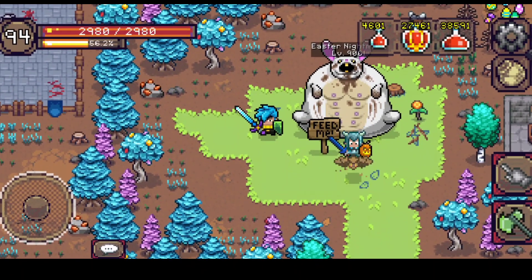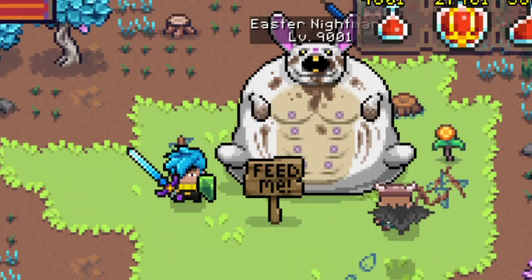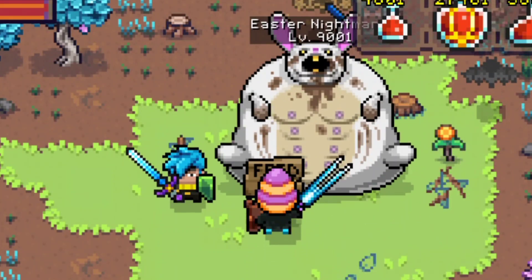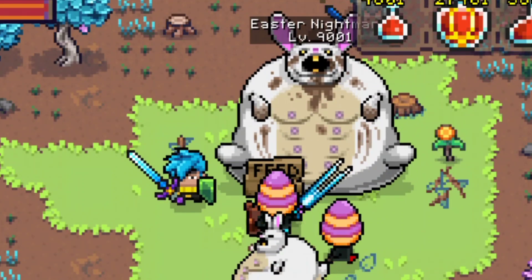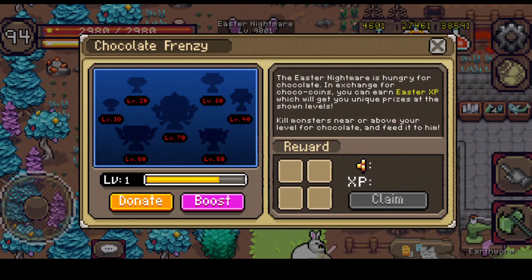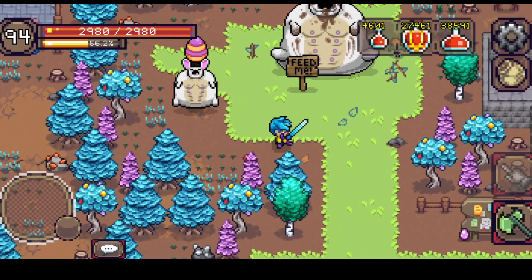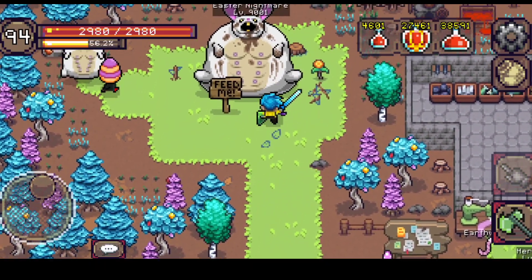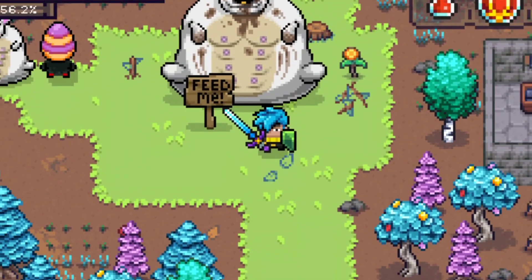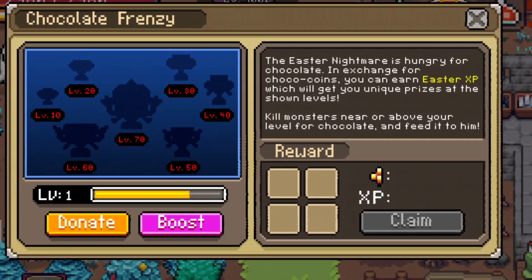Hopefully we can cover all of the information about this event. First things first, we have the Easter Nightmare. This is the thing that you need to feed in order to get some items. I'm still level one, but every 10 levels you can get a reward, and that reward is random. You can see there are eggs and also a pet. Every 10 levels in this area, you can get a random reward — a pet, a sword, or cosmetics.